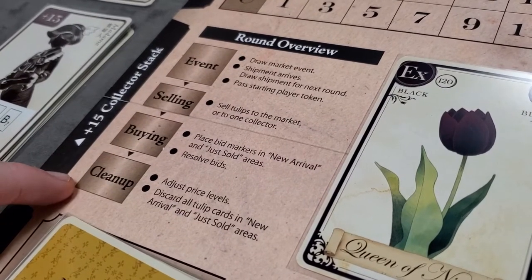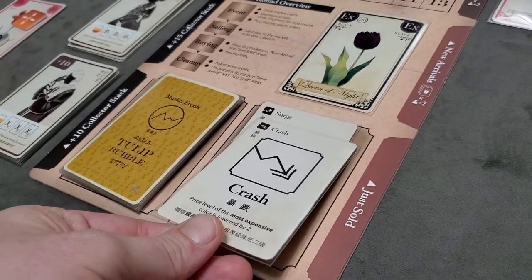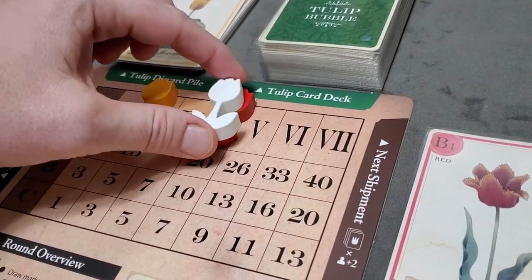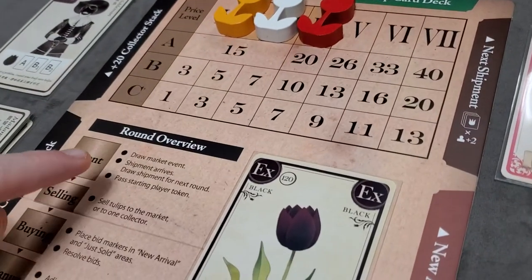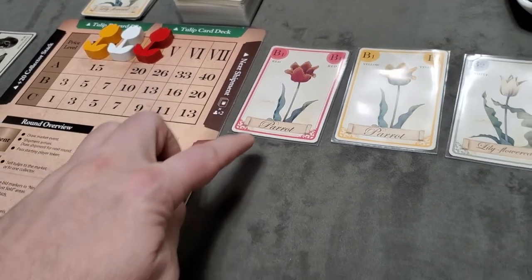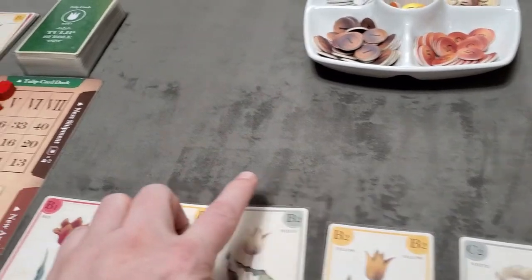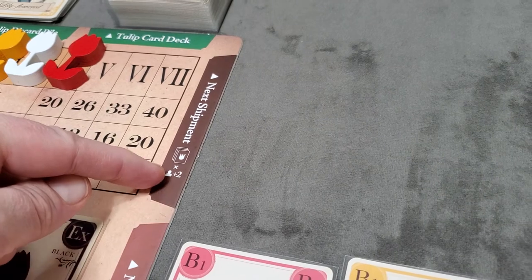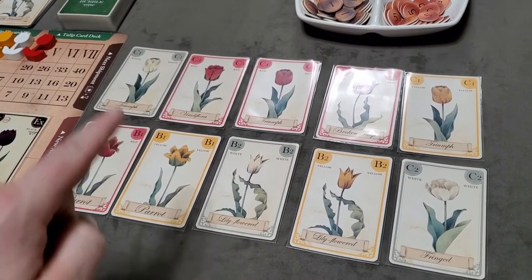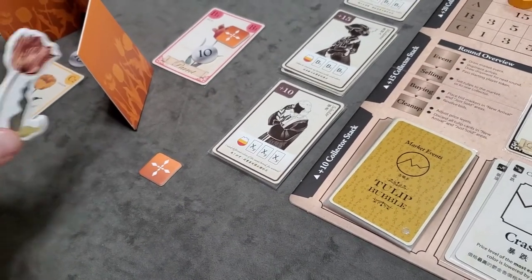After cleanup, start a new round with the event phase. Draw the top market event card — here it's a crash, lowering the most expensive color by two spots, so white moves down two. Then the shipment arrives: slide the next shipment cards down to the new arrivals row, and draw new cards for the next shipment based on player count plus two — five cards for a three-player game. The final step of the event phase is to pass the start player token clockwise.